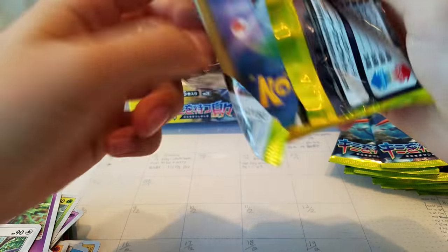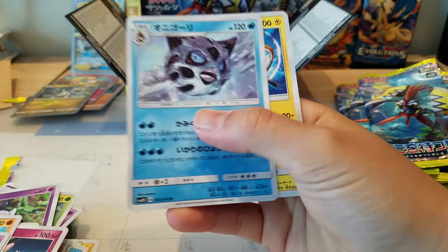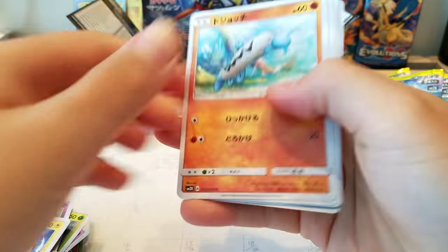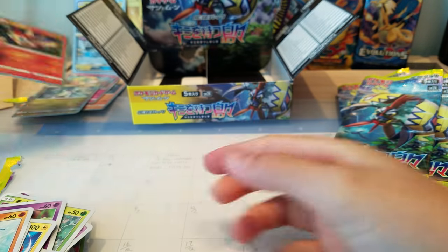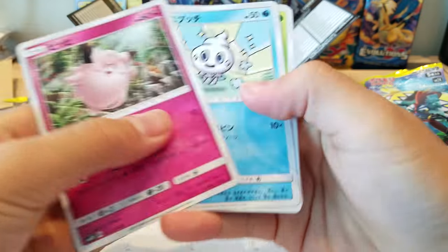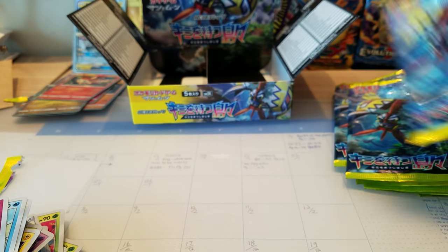I wish I could pick up the Moon booster box because I really want the hyper rare Lycanroc or just the normal Lycanroc GX — that one looks cool. The Tapu Lele hollow and Wishiwashi. Please tell me in the comments down below if I should pick up the Moon booster box — would you guys want to watch it? Purple Probopass and Alolan Sandslash.